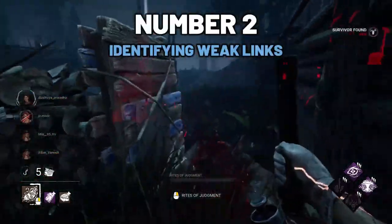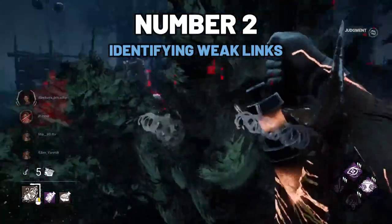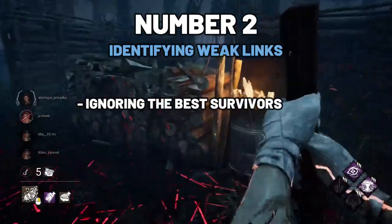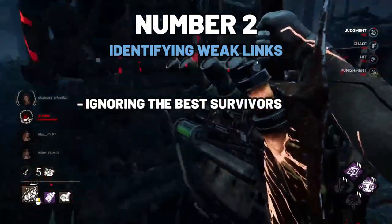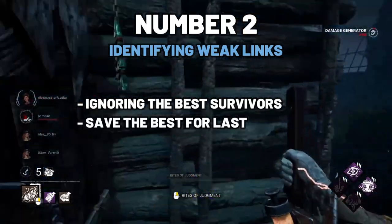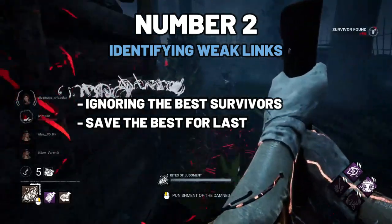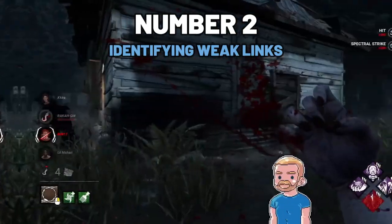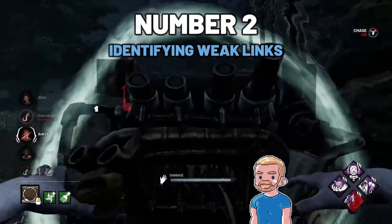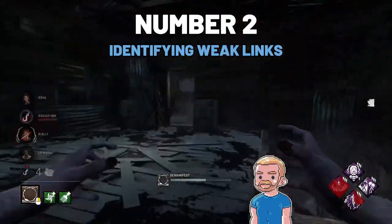Identifying the weaker links. If there is one survivor in the group that is godlike at looping, you would be best to just ignore that survivor instead of spending lots of time chasing them. In some games where it's been quite clear that one survivor is just insanely good at looping, I completely ignore them during the entire match and rather catch them in the endgame if it comes to that. I had a perfect example of this yesterday which I just had to include in this video, as it combined tip number 1 and tip number 2 and showcased exactly what I mean.